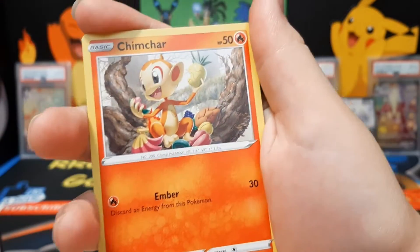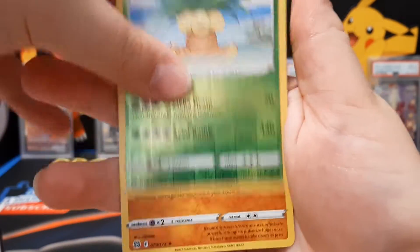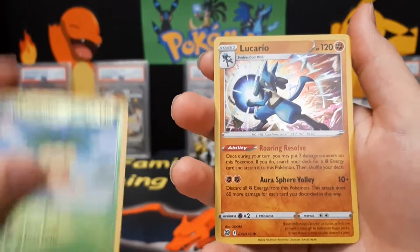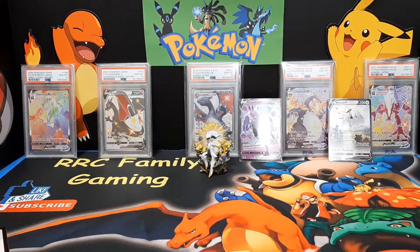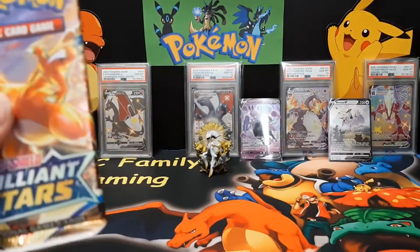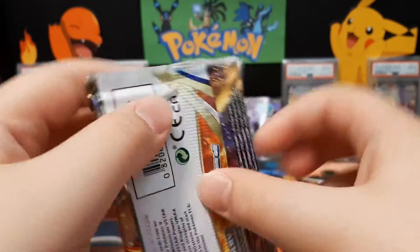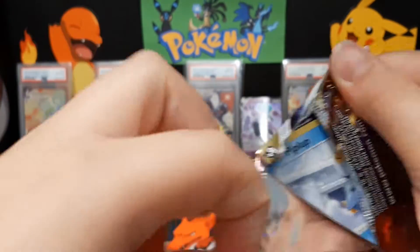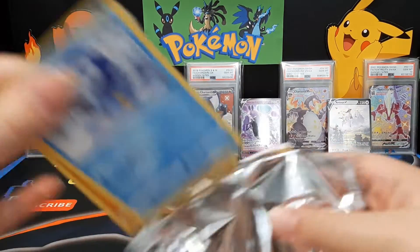Chimchar, Chimchar, Executor, Lucario — it's still a pretty card, the Lucario foil rare. Oh my goodness, I got it! He wants to save Cosmic Eclipse for last. Remember, the RCSV gold star card — put the digital off to the side.